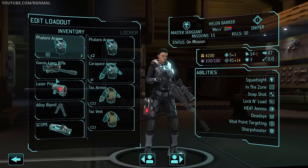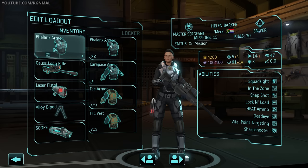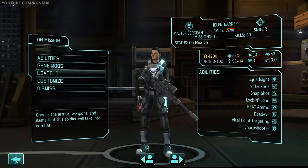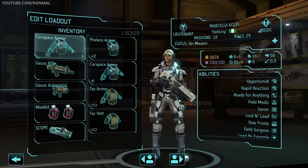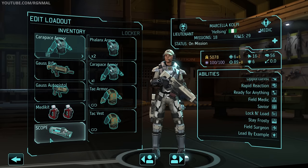Next, we have the first of two snipers: Mercs, one of our two Master Surgeon snapshot In The Zone snipers. Phalanx Armor, Gauss Long Rifle, laser pistol sidearm, an alloy bipod, and a scope. Then we have Helsing, leading the mission as our combat medic officer. Carapace Armor, Gauss Rifle, Gauss Auto Pistol sidearm, a set of medkits, and a scope.